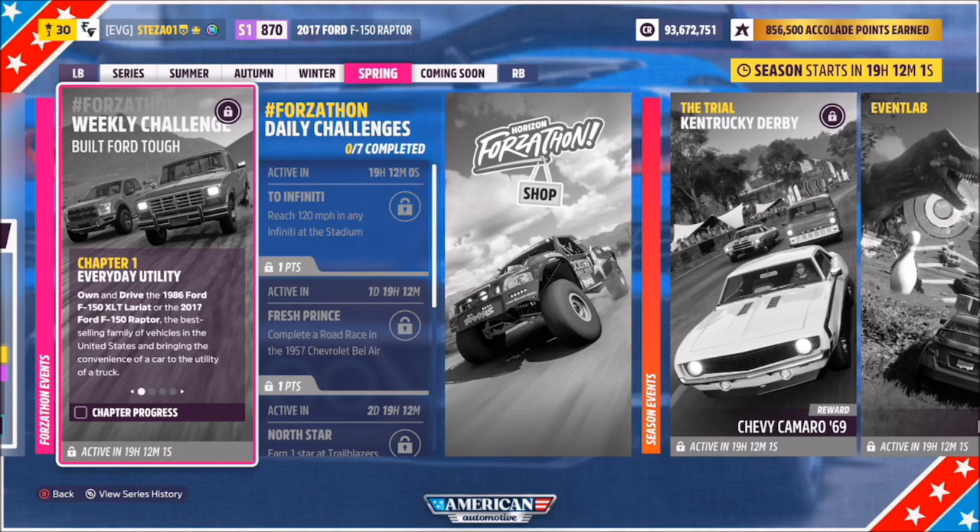Hello and welcome back to the channel. This week's Forzathon guide is called Built Ford Tough, which wants you to own and drive the 1986 Ford F-150 XLT or the 2017 Ford F-150 Raptor to complete all the challenges.